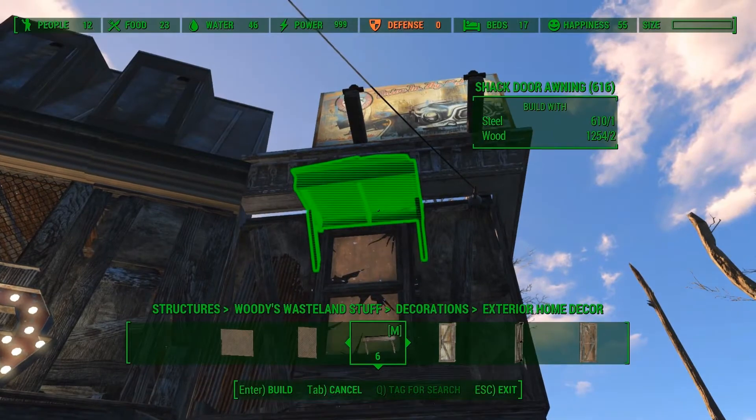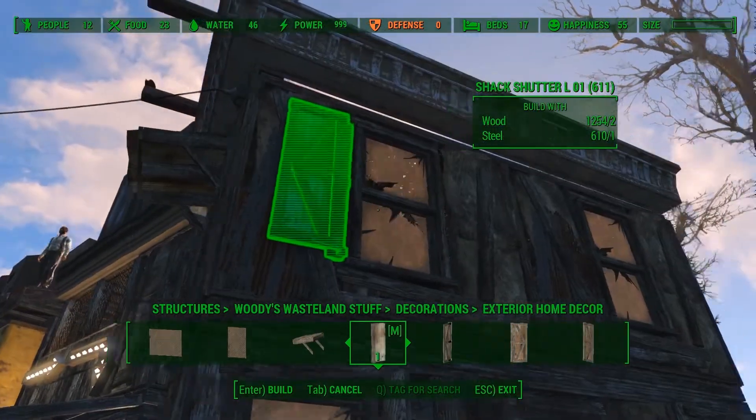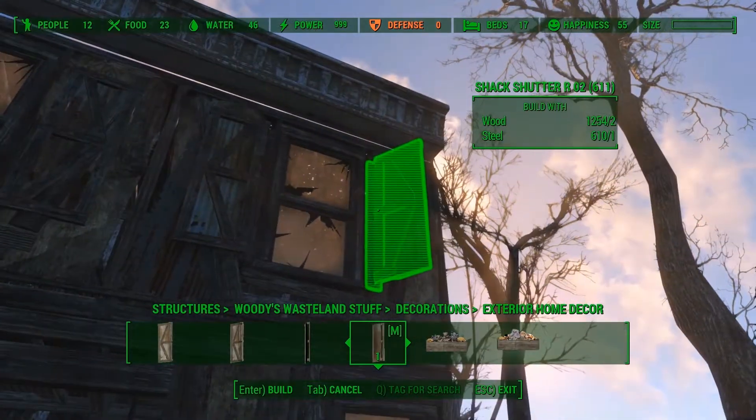For extra detail I will also place a little roof. This comes with the Woodies Wasteland mod. I will also place some shutters that come with the same mod.